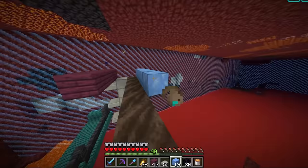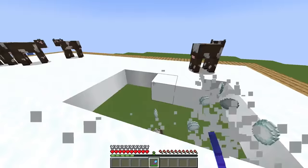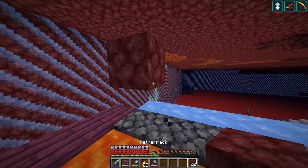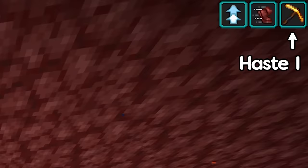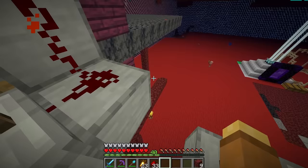We can move on to a custom spleef game — probably the most well-known minigame in Minecraft because it's very simple: you're just trying to mine the floor underneath people to make them fall off. Normally this minigame uses snow, but we can't get any of that, so we have to get creative. The new idea is 10x more efficient: instead of snow, we will be using basalt generators. With a haste 1 beacon and efficiency 5 pickaxe, basalt can be instamined just like snow. Even better, when you are done with this game, the generators will reconstruct the platform for you.